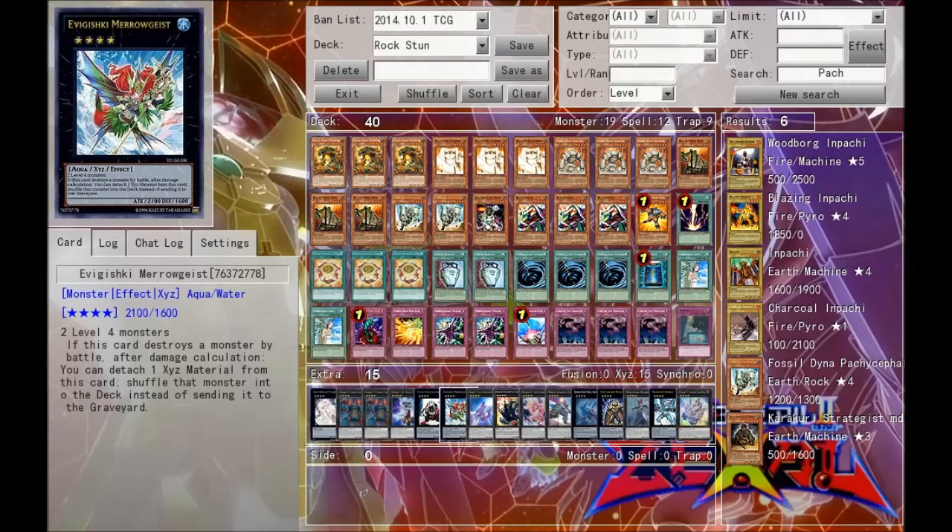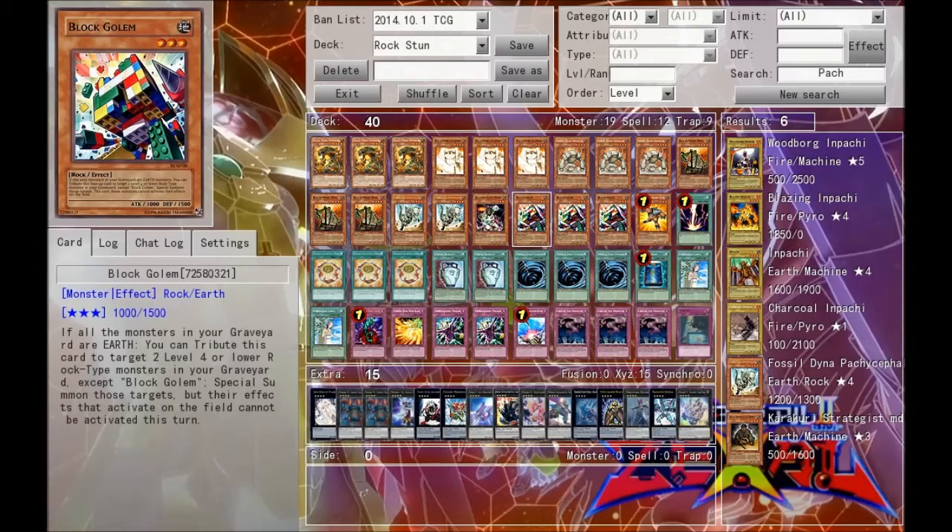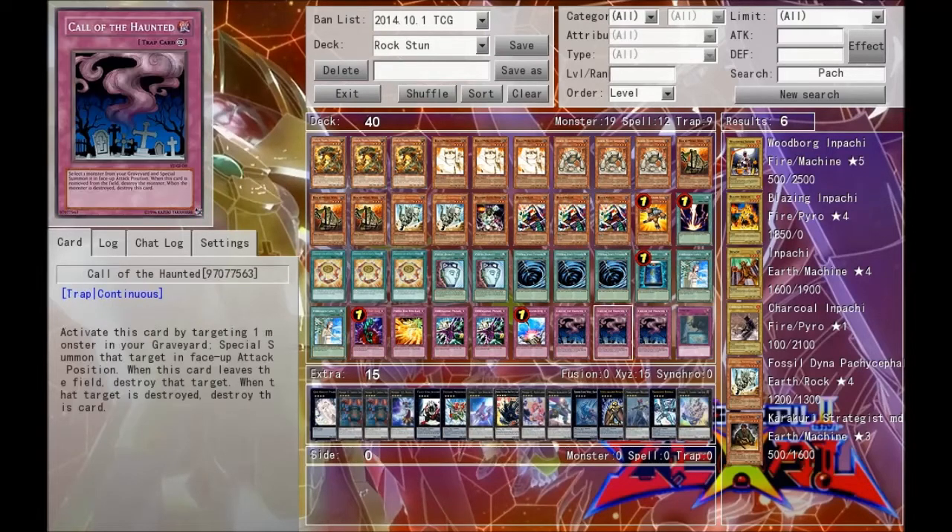Next we go for one Merogeist, just to get rid of monsters that get effects when they're sent to the graveyard. Next we run one Silent Honor's ARK, to get rid of big Xyz monsters that we don't really want to deal with, and in case they have something like a Block Golem available.